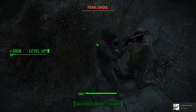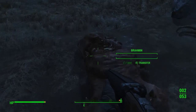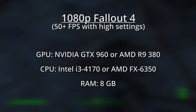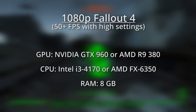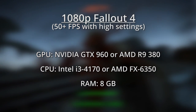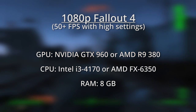Knowing the minimum specs is helpful, but most people want to play their games at a higher level of quality. Let's look at what we'd recommend for playing Fallout 4 with maximum settings at 1080p while achieving a decent frame rate of 50 or more FPS. Here we've upgraded to the GTX 960 or the R9 380. Either of these cards should get you a nice average FPS of 50 in Fallout 4 at 1080p with nearly all the settings turned to maximum.